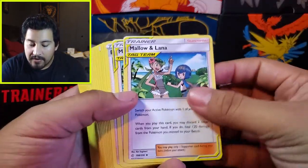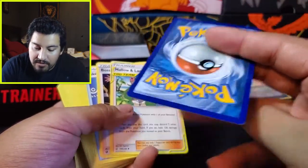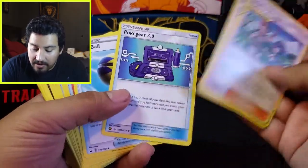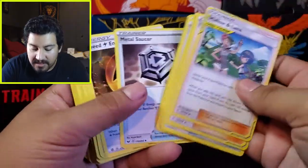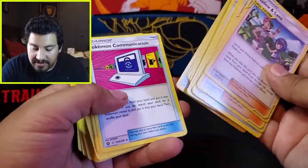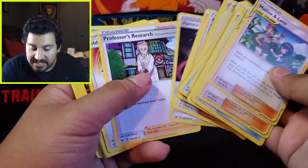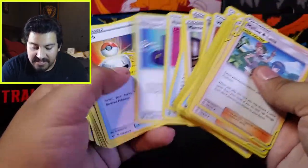And then of course with this you get all of the packs. These actually feel really different — more matte than the actual Pokemon packs. Boss's Orders — that's a good one. Pokegear, alternate art Pokegear. You get some alternate art trainer cards here — that was from the Japanese packs. Welder. Reset Stamp, alternate art — that's really cool. Ordinary Rod. Another Pokemon Communication. Really, really nice trainer cards here to get you ready if you want to play the TCG game. I do love the alternate arts — I might send those in and get them graded, just because I love the pictures.